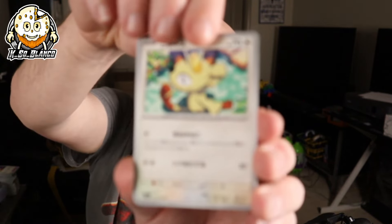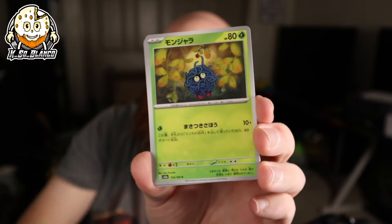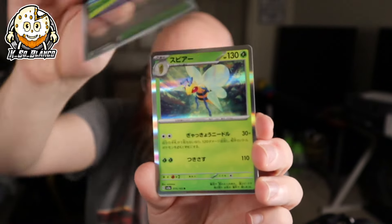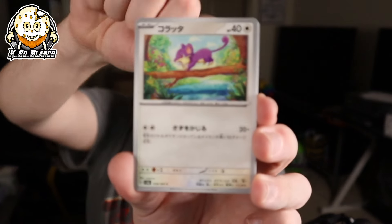Let's get it. Fingers crossed we get an Erika Master Ball, Pikachu Master Ball, even a Mewtwo. A Gengar would be cool. We got Biking Road and a Beedrill. I'm starting to downsize a lot of stuff — I'm looking to move. I got a new job and I don't know where I'm moving to yet.